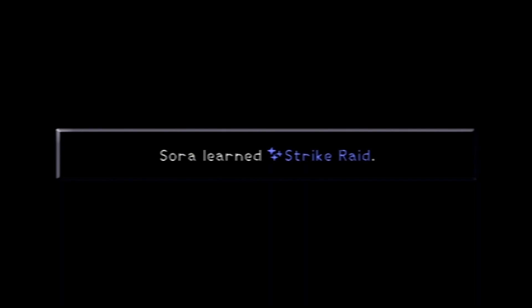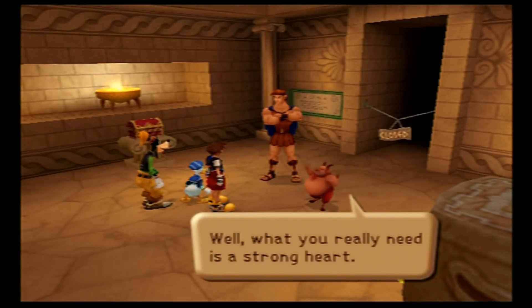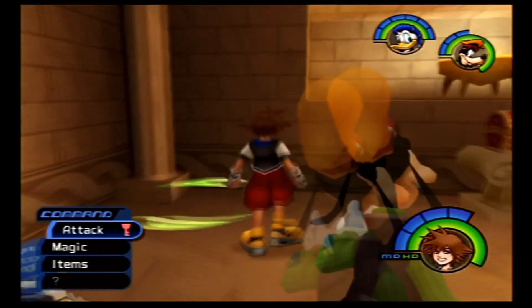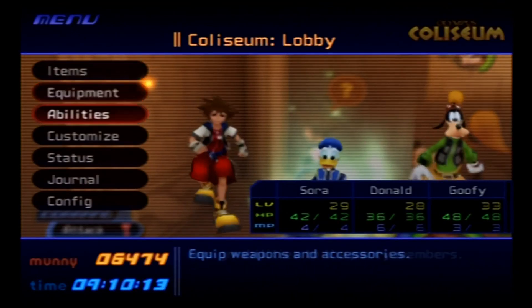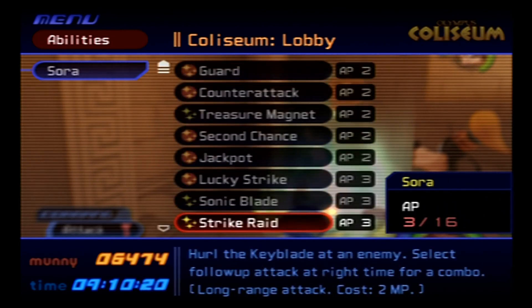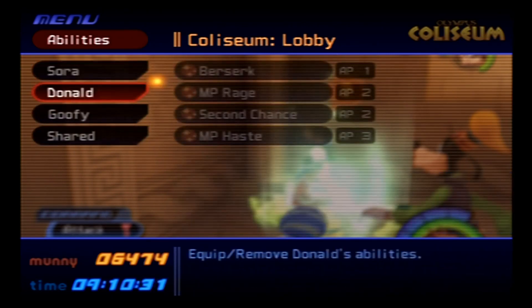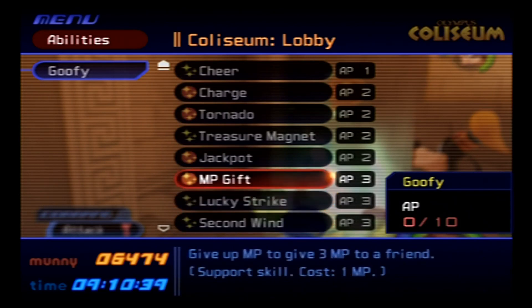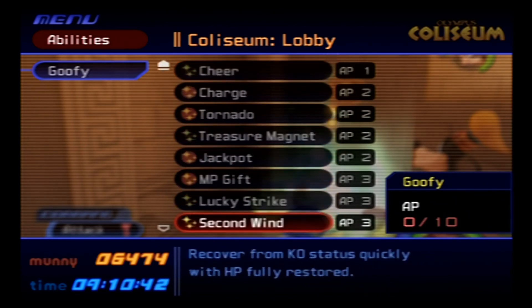For completing the Pegasus Cup, you receive the Strike Raid ability. Phil being not as helpful as he probably could be. Strike Raid allows you to throw the Keyblade at an enemy at a distance, potentially stunning them. If you select the follow-up attack at the right time, you can throw the Keyblade multiple times. It's pretty good — I'm not sure if it's as good as Sonic Blade, but it's still pretty good. Goofy, you've got too many sweet abilities to equip — stop it!